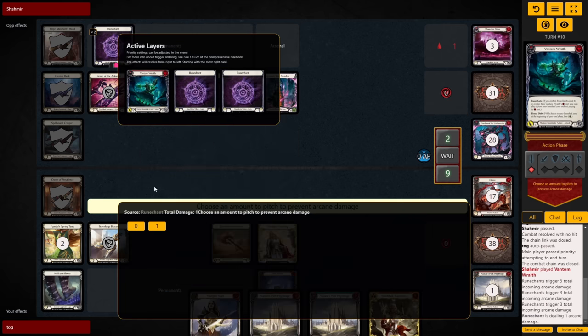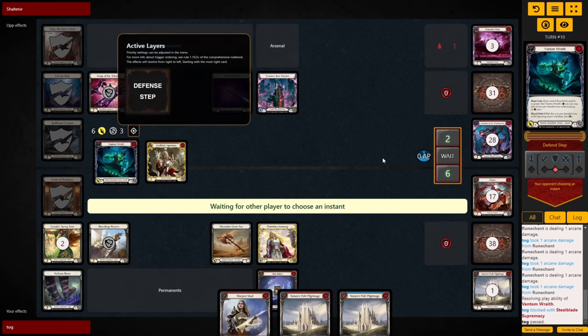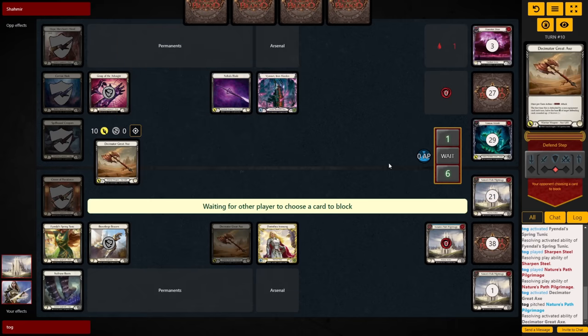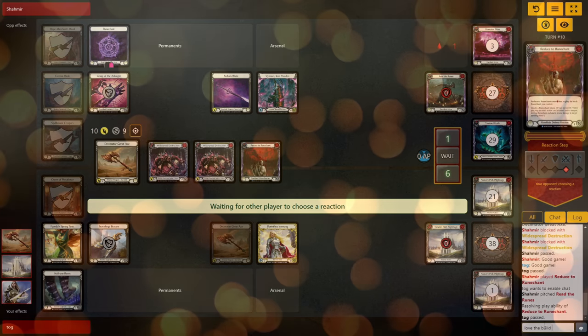On their turn, they fire off the Vantam for 6 plus 3 Rune Chants — pretty good for a 0-card hand — but we have a simple line of taking the Rune Chants and double blocking the Vantam, and they pass. We're down to 6, but Tunic is coming up again. We play Sharpen and Nature's Path, swing in for 10. They give us their whole hand but still die due to the Axe's effect. GGs.